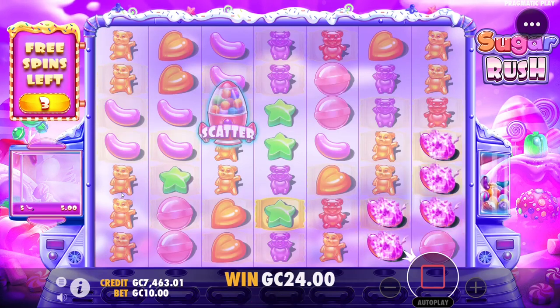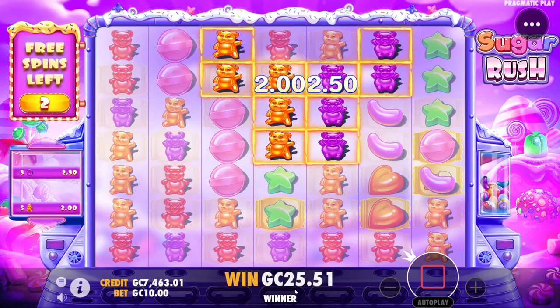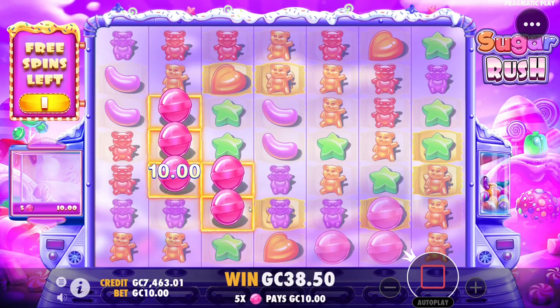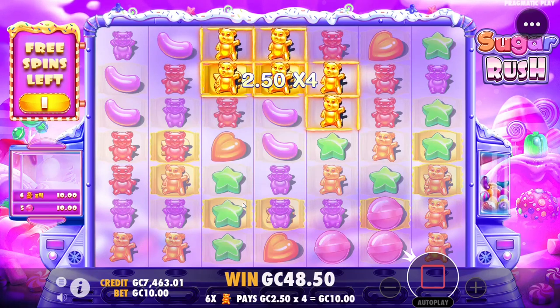We're only at 24 — I just noticed that. How do we have multipliers activated with only 24 down here? 2.5 each time. I don't even notice — 38. This might be our worst spin yet. We got four scatters but we're at...